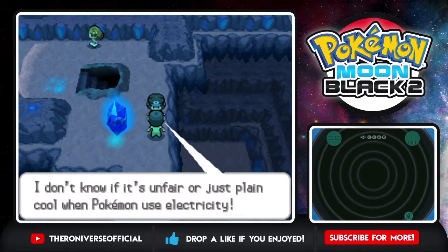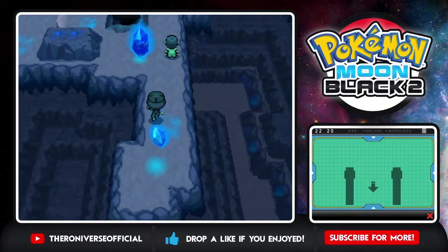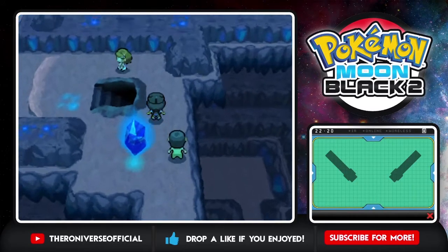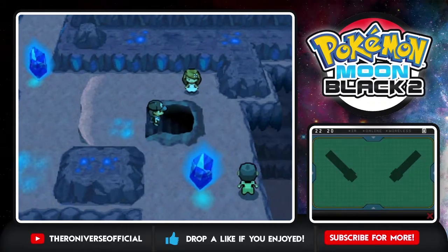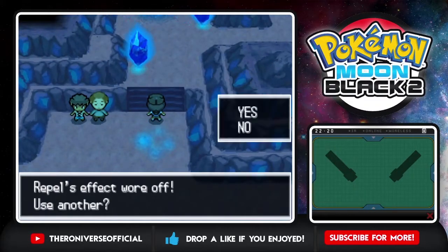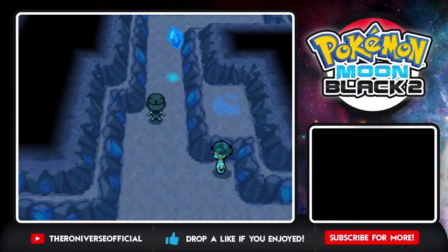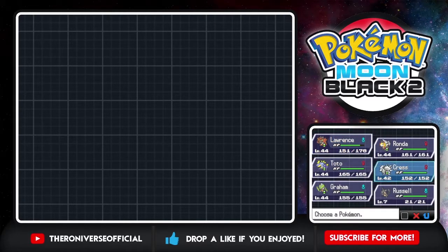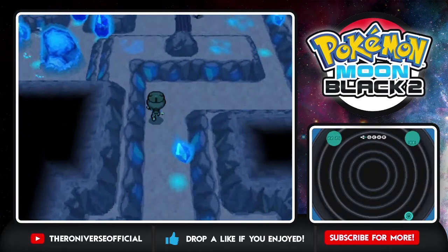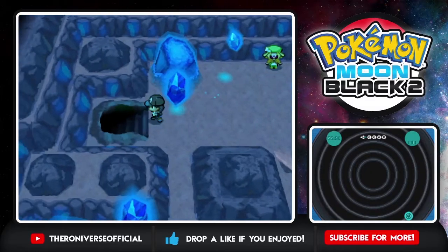I don't know if it's unfair or just plain cool when Pokemon use electricity. There should be an item here - yes, Carbos! We're gonna sell those. I think this ledge leads back to the start of the cave so let's not go there. Let's go back over to Bianca. Who needs level ups? Crest needs level ups actually - a couple, to be honest. I'm gonna try to get all my Pokemon to level 44 or something before we do Bianca.